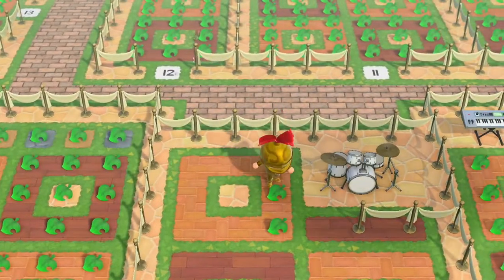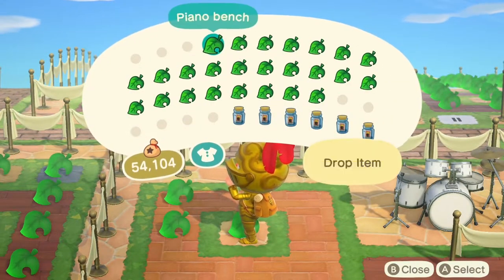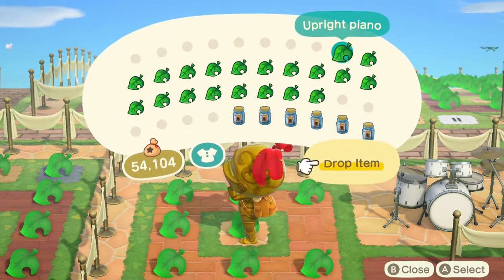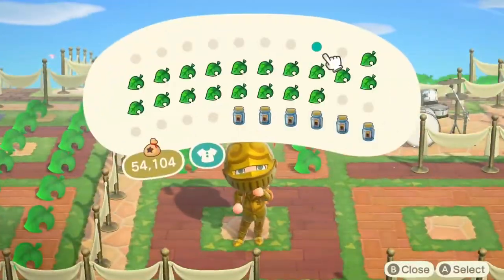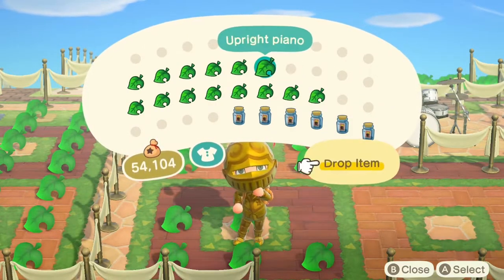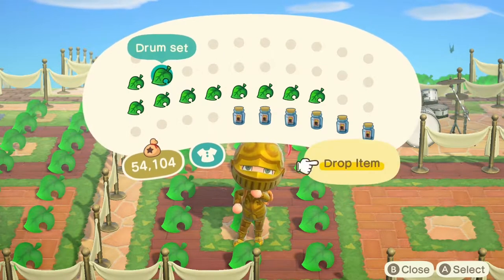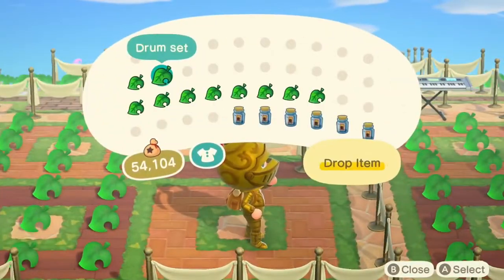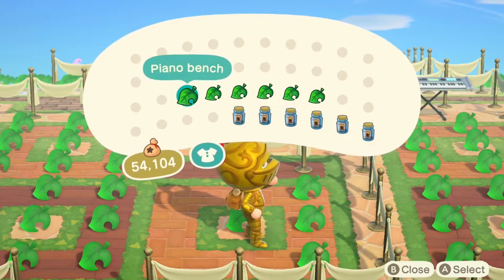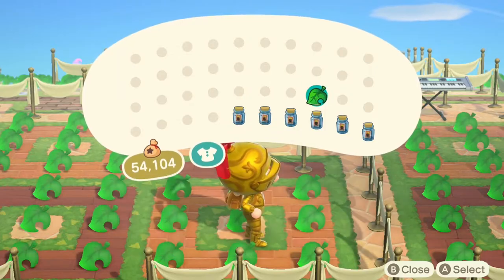Although it might take two hours just to collect everything here, when you're looking for individual items and going to different people's islands to collect each one the time really adds up — two hours here is nothing compared to the time it would take to find the seller, head to their island when they're free, and then finally catalog the item. You'll get a lot of duplicates but at least you know you've cataloged everything.